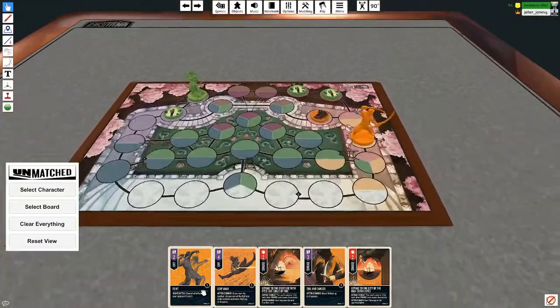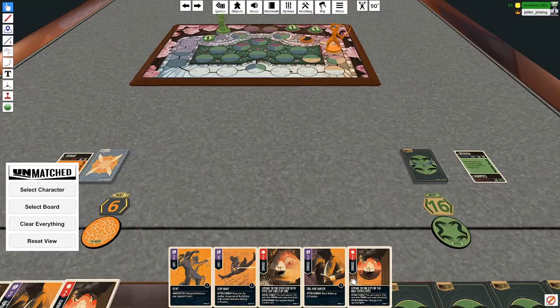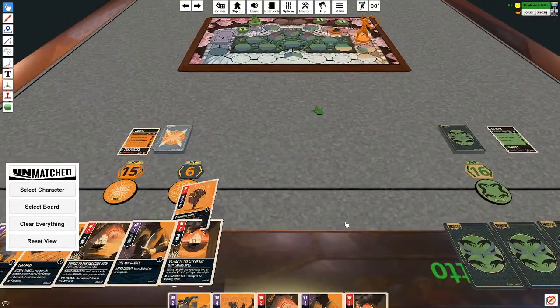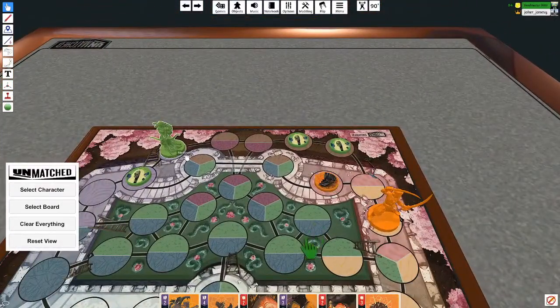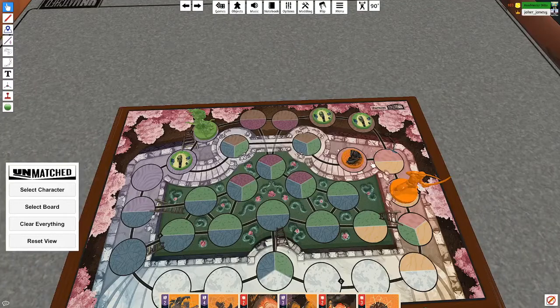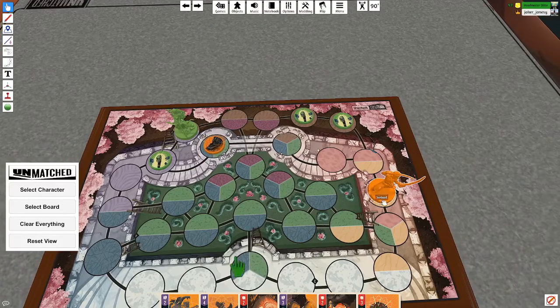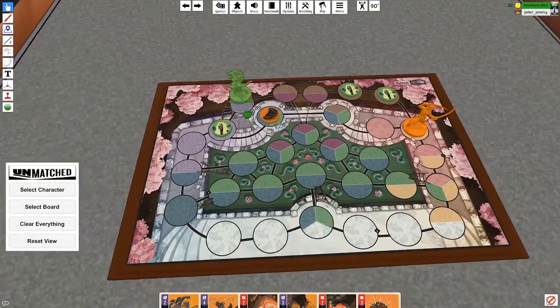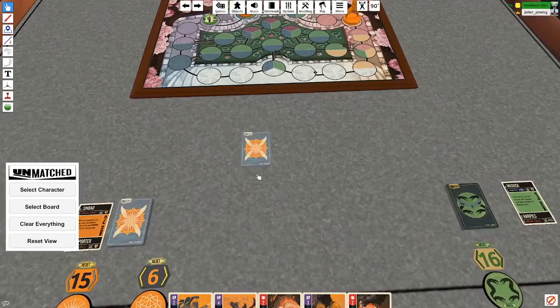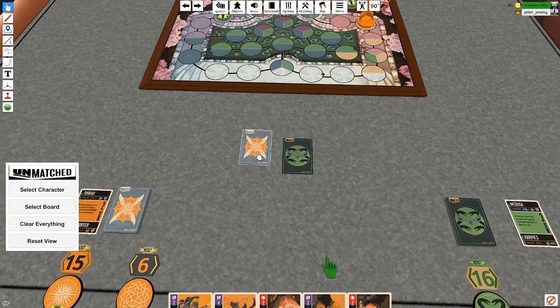I'll start us off here. It's not going to maneuver — it's going to draw a card. And I am going to... just seeing what those colors are. So we're going to move the porter here, move Sinbad here, and attack this harpy with the porter using this card. Boom.